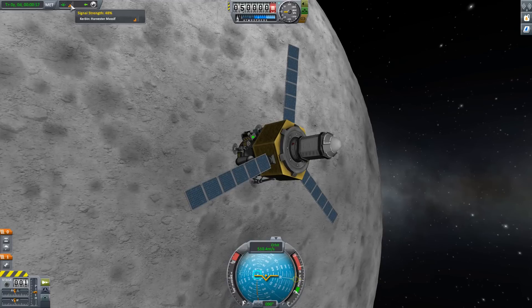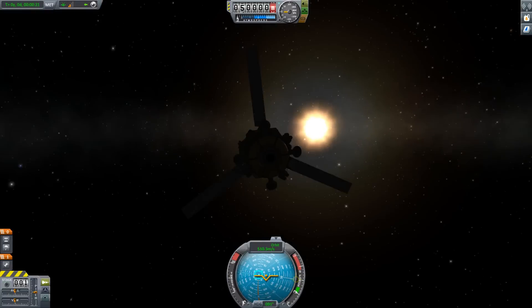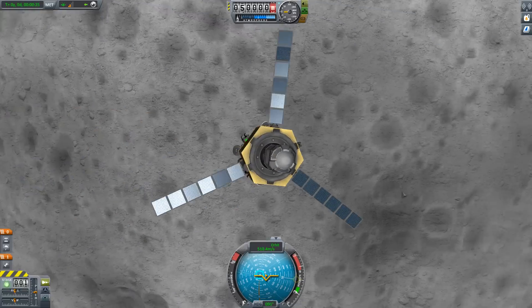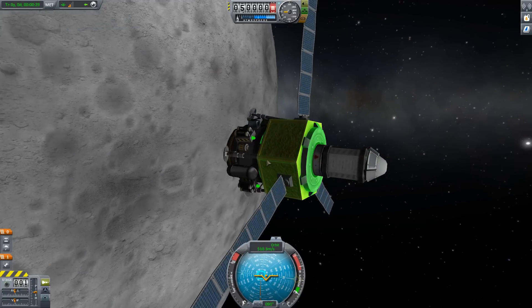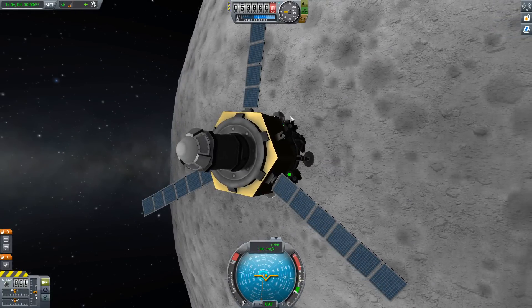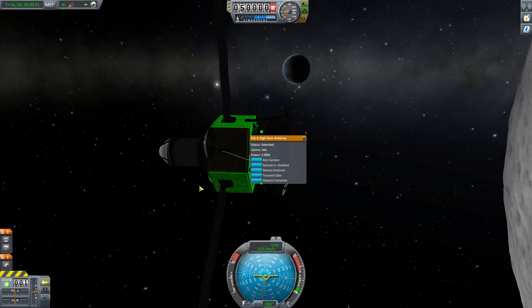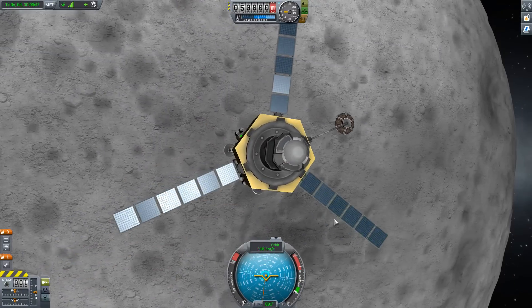The signal strength is 48%. What we have now is a version of something approximating Remote Tech — not as complicated and certainly not as punishing. Every spacecraft has an antenna built in, showing that I have a connection back to Kerbin because I can see it. But I can deploy my antenna and as soon as it comes out, my signal goes green and I have 100% signal strength.